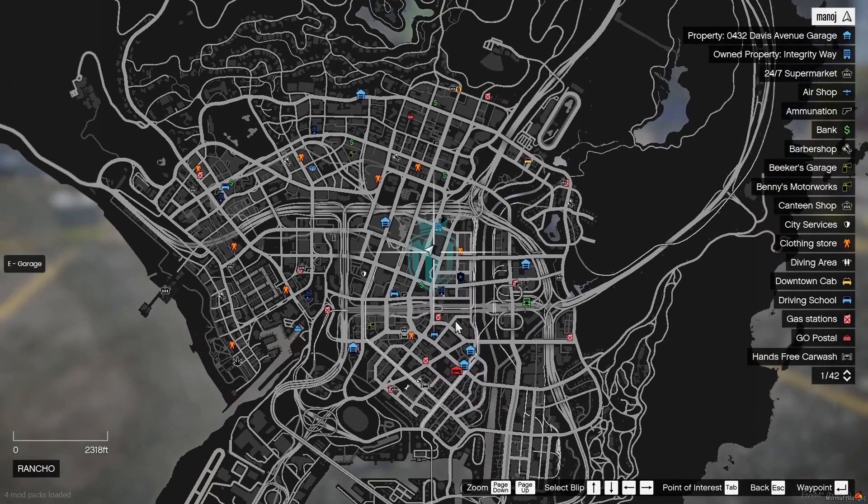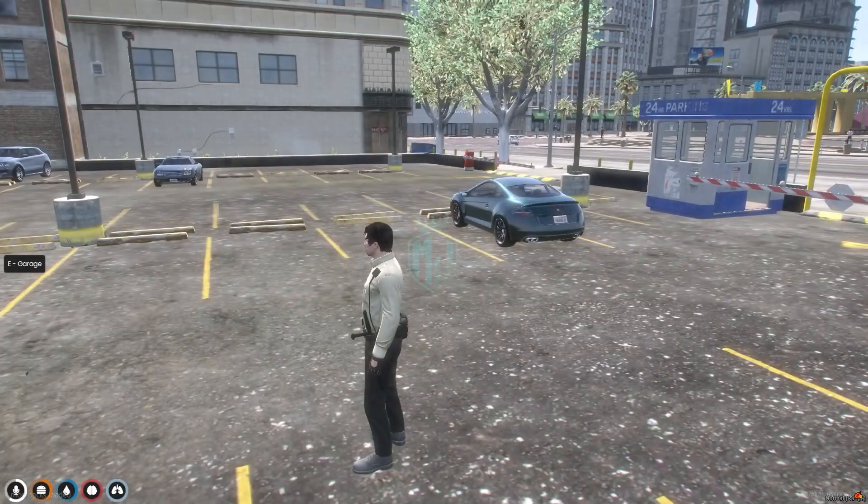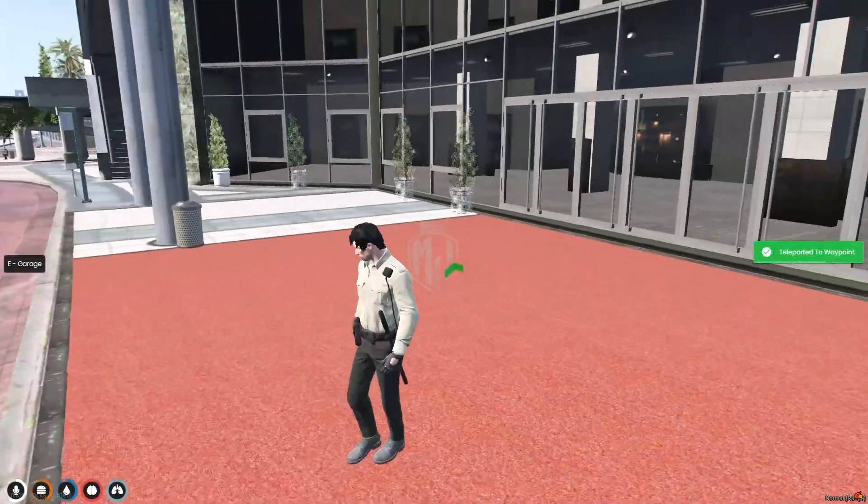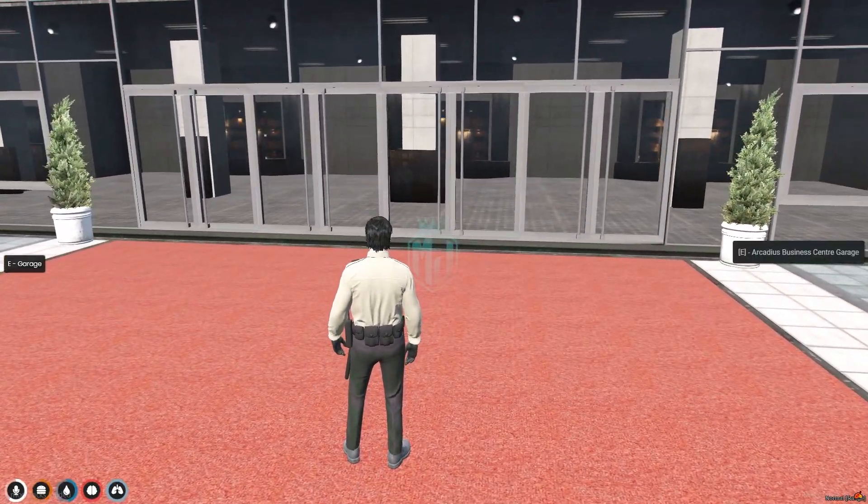These are the garages. Right here you will get to see these markers. Let's go to this one. And as you can see right here we have our marker — press E to access the garage.